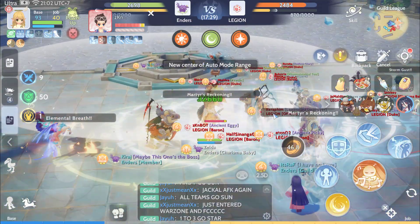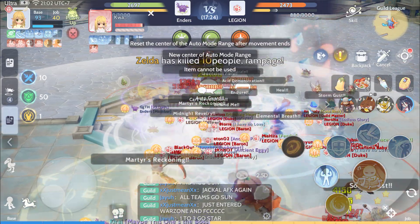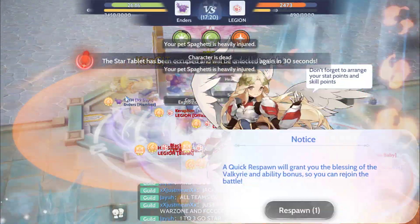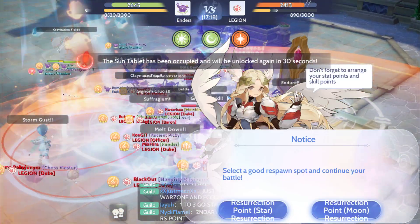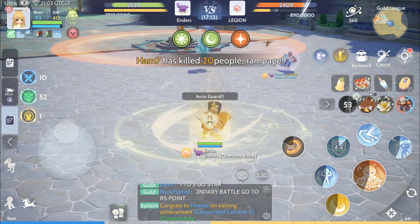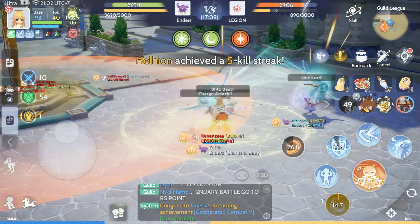1, 2, 3. Just pressure them on Star. 1, 2, 3 — they are RG here now on Star. Pressure them on Star. 1, 2, 3, the rest of the team hold Moon. We're going to pressure them on Star. Let's go, 1, 2, 3.